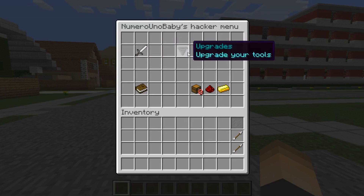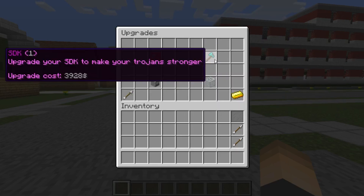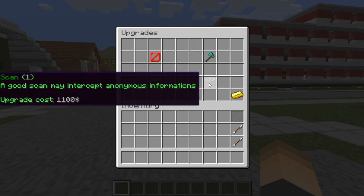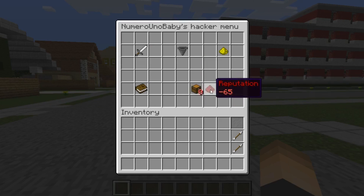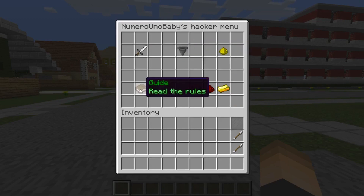You can attack a random player. You can go for upgrades: spoofing, which will make you anonymous; SDK, which will make your Trojans better for attack; and firewall, so a better firewall will bring up your defense. And then scan, which will help you intercept and know who attacks you. Down here is how much money you have, so you can also buy packages as well. There's your reputation, and you can see the top rankings of the top hackers on your server, and you can read the rules.